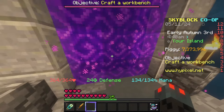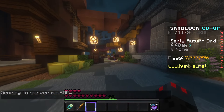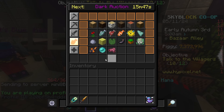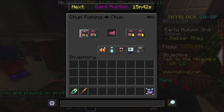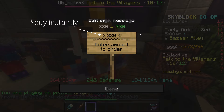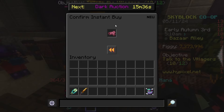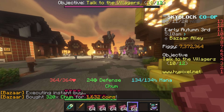All you need to start this is around 80,000 coins and access to the Bazaar. What you want to do is head to the Bazaar, go into Chum, and place a buy order for 320 Chum. It should only set you back at max 2,000 coins, and it should give you five stacks of this stuff.